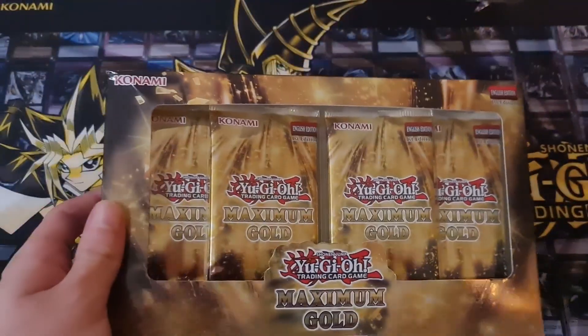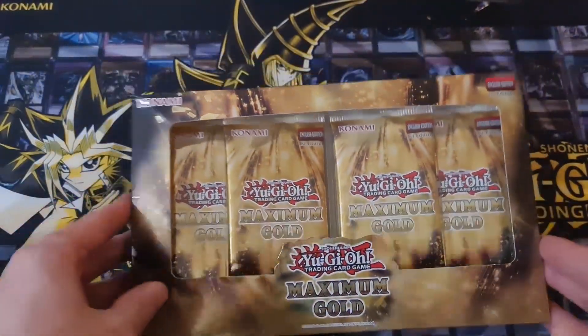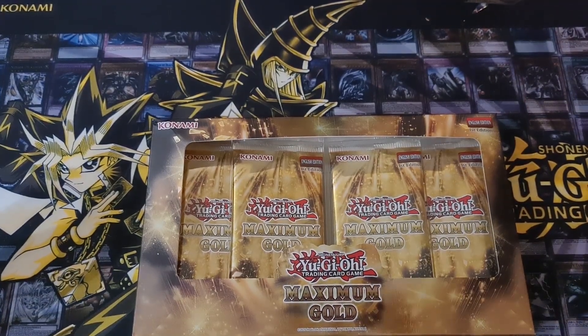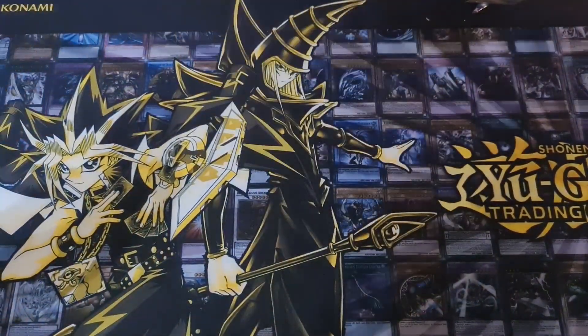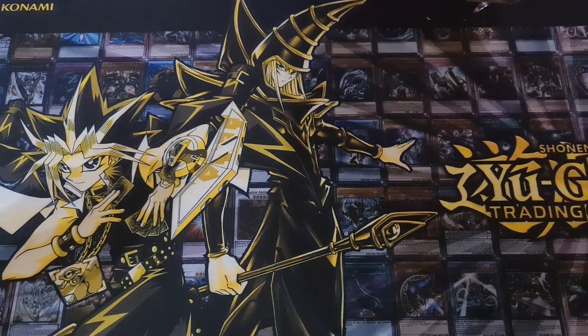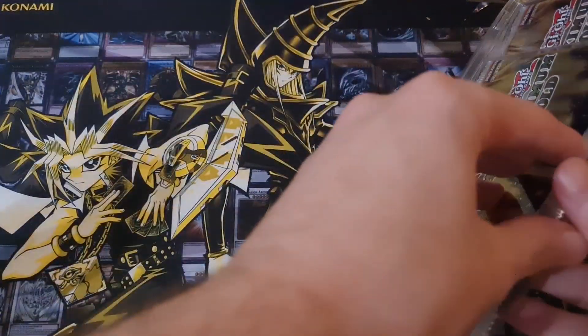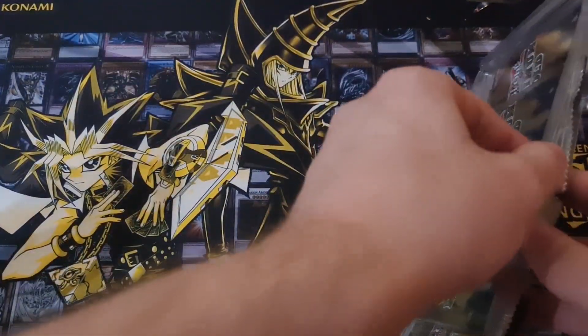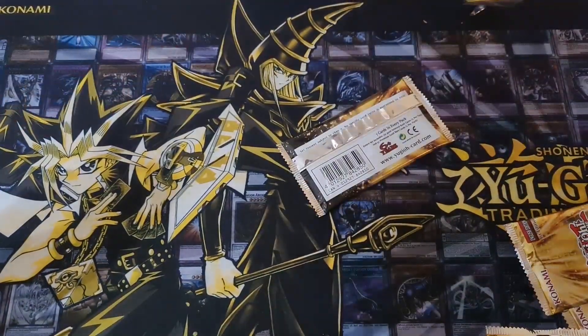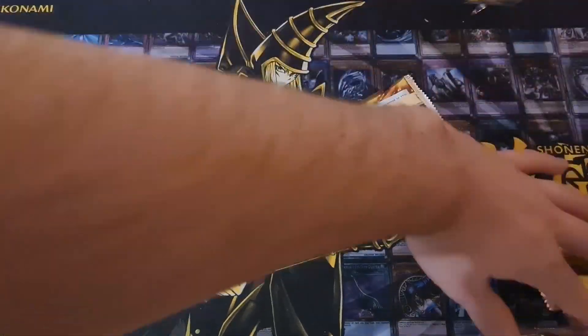We have two of the Maximum Gold boxes, so it's four packs each, and we're doing a little versus because we want to try and pull the gold Red-Eyes Blue-Eyes because it looks really nice. Not entirely sure what you can get in the set apart from a gold Dark Magician, Blue-Eyes, and Red-Eyes. If I pull Blue-Eyes, I win. If Jasmine pulls Blue-Eyes, she wins. But the luck recently has not been on my side — it's been in Jasmine's favour. She's been winning everything.